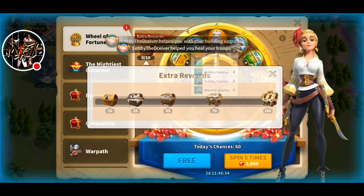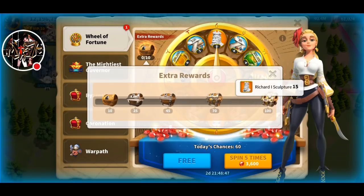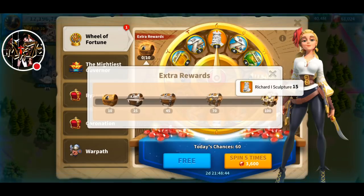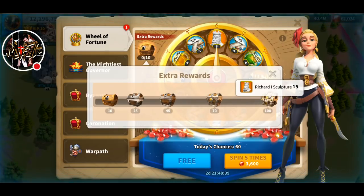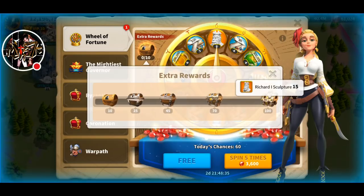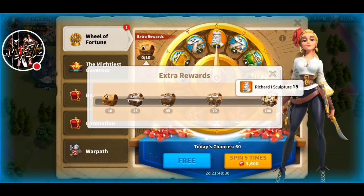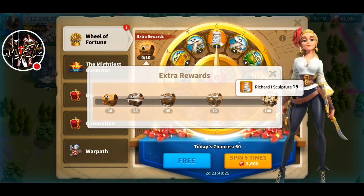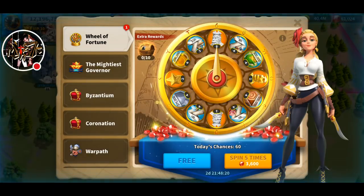You get 5, 15, 25 — so 40 just from doing 100 spins from the extra rewards. If you have the gems you have to do 100. For me I'm going to do 100 but I'm short on gems, so today I can manage 57. Tomorrow I'll top up some gems, and let's just get into it!